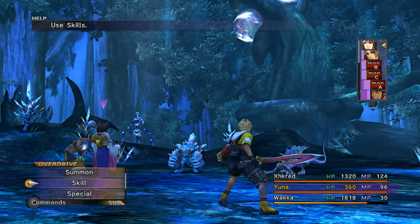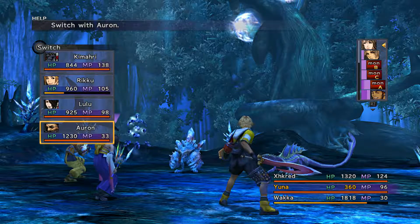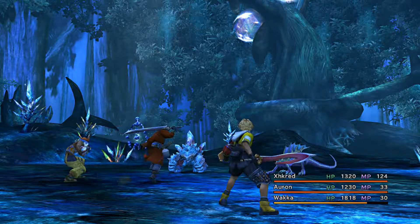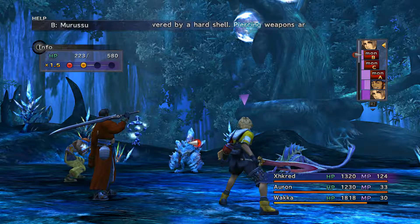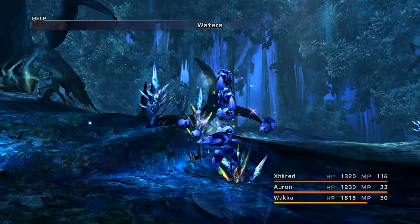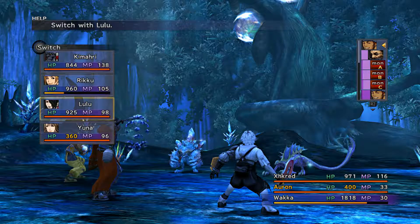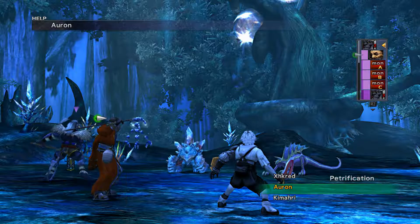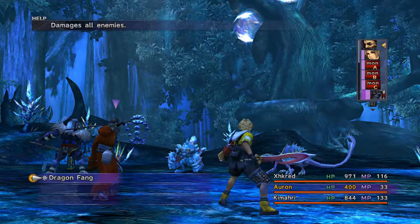That's bad — it's probably resistant to water. Yeah, we're going to need to switch Wakka's ball now. Hopefully we can get through this even though it's resistant to magic and it's going to duck down. That does damage — and that's bad. So we bring in Kimari, resummon ourselves back into existence, and we Bushido Dragon.